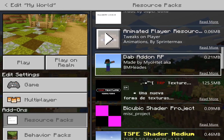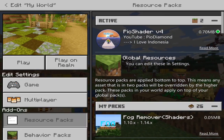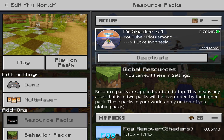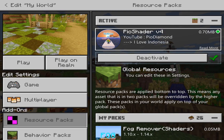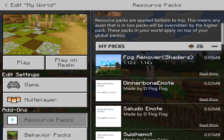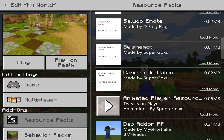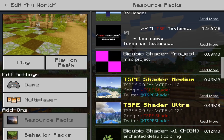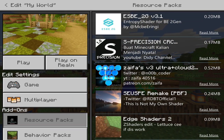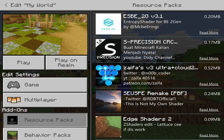Hopefully a couple of those tricks helped you in actually running the shaders and not making the world invisible. As I said: remove all your active packs and hopefully it will run with the shader as the only pack active. If not, play around with a few settings. If not, it may just be that the creator hasn't built the shader for your device.